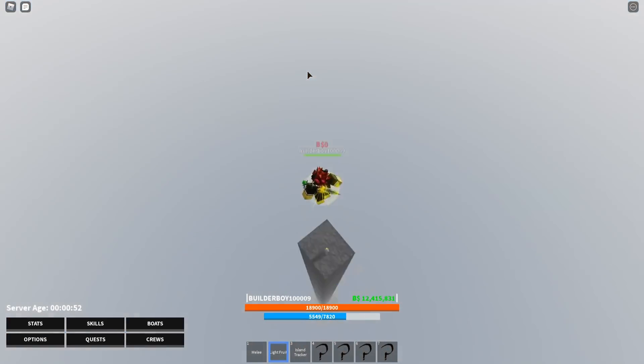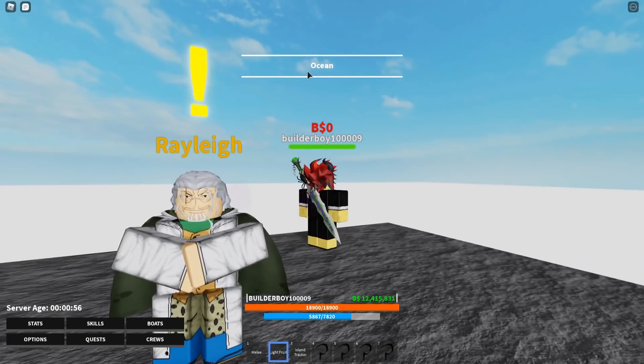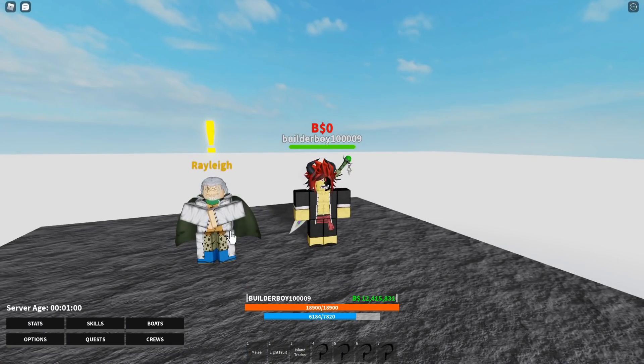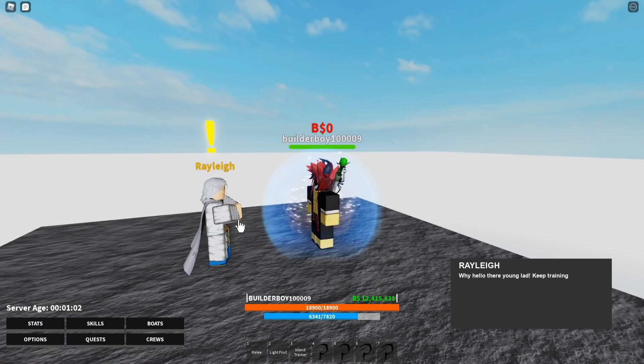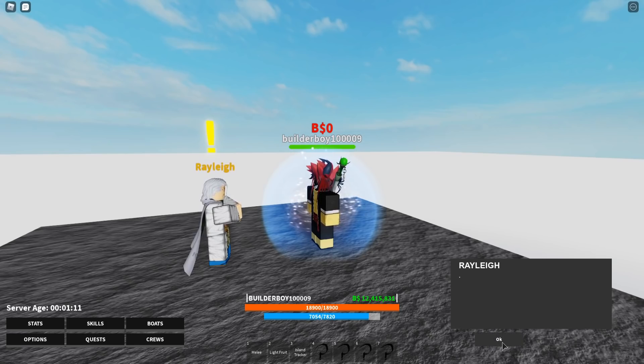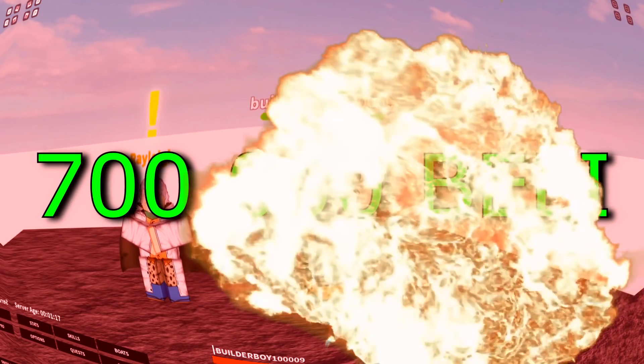The game disconnected so we reload. Here we go — stop flying. We'll see the NPC solver right here, and all you gotta do is basically talk to this guy. He says: 'Why hello there young lad, keep training your Haki and you can take down even the strongest enemies.'